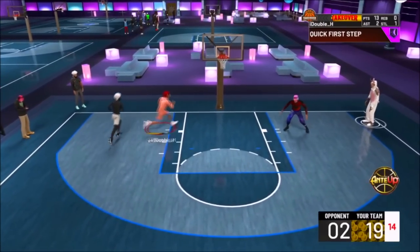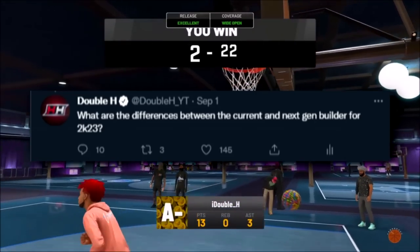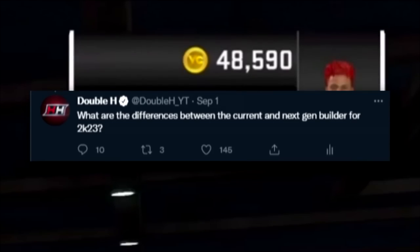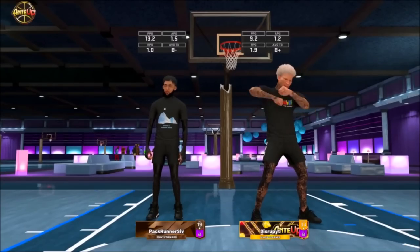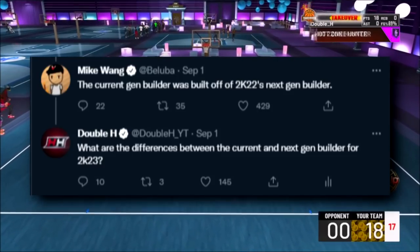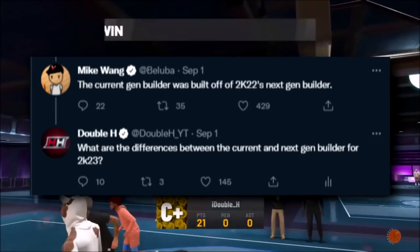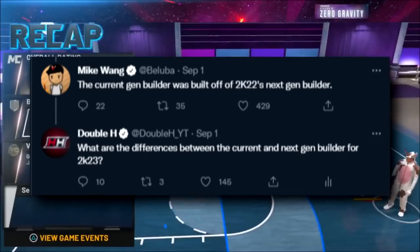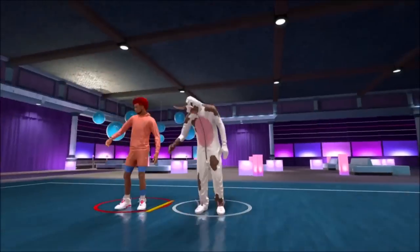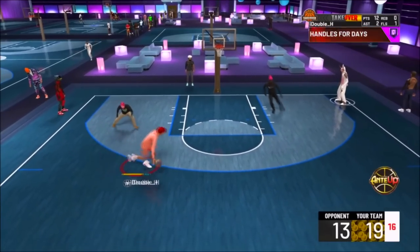Now the builders are a little bit different between current gen and next gen. Mike Wang, who works for 2K and knows the ins and outs of the game, said the current gen builder is going to be based off the 2K22 next gen builder. The 2K23 next gen builder is based off of that as well, but it's like an upgraded version — they fixed a lot of things and made it a lot more balanced.